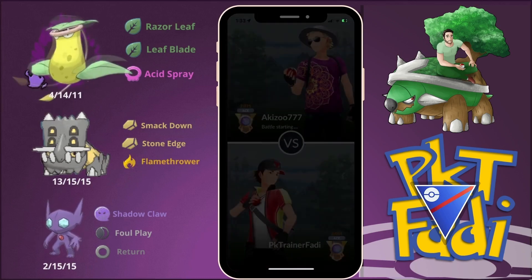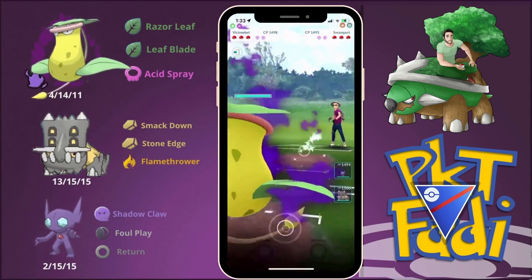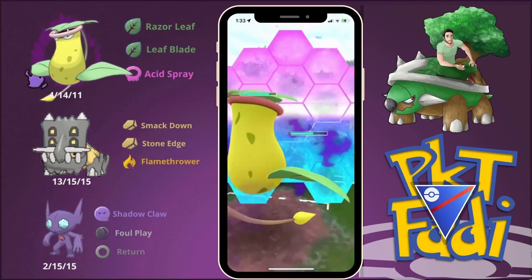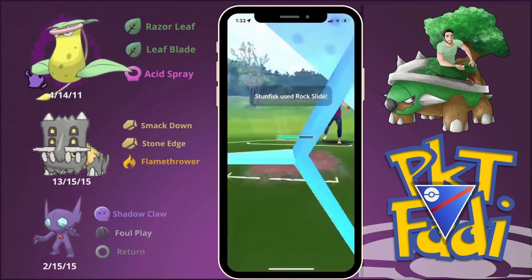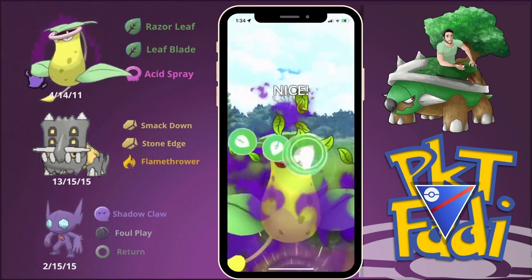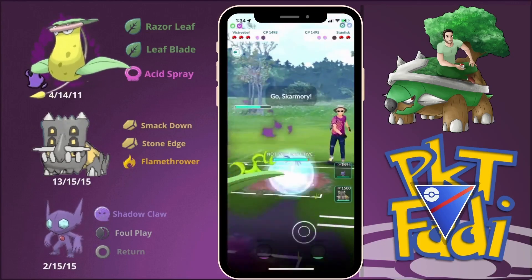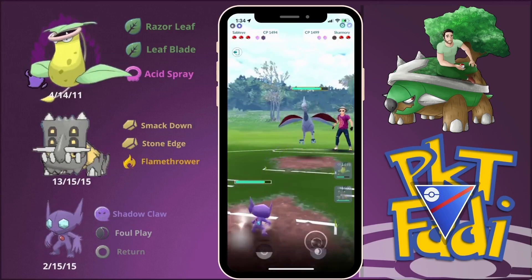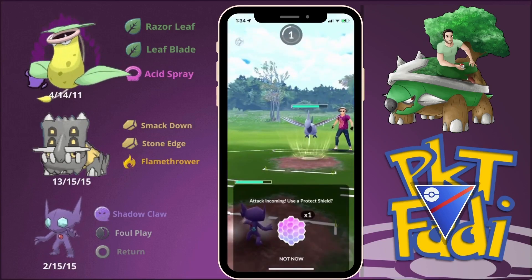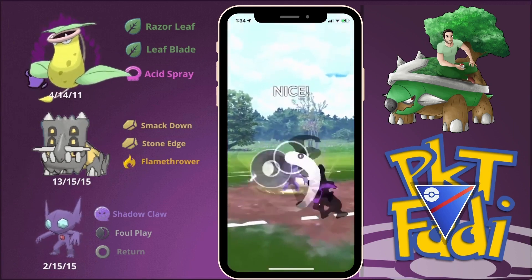For the next match we get a pretty good lead against Swampert. We go for Razor Leaves as they swap into Galarian Stunfisk. I decide to get a bit more Razor Leaf damage before going for one Leaf Blade, but it seems they won't shield. We swap out into Sableye as they bring in Skarmory — they're running Swampert, Galarian Stunfisk, and Skarmory. We go for Foul Play.